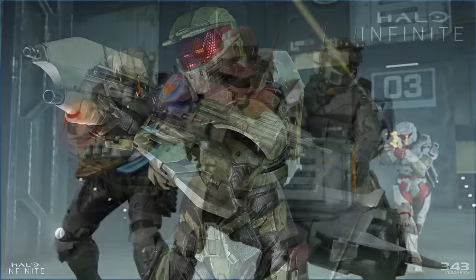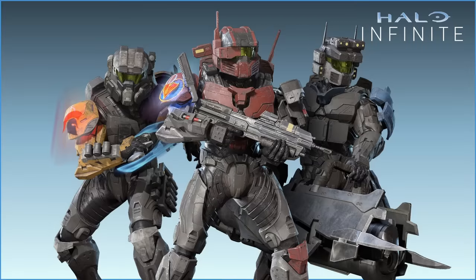Next, there are images of new store bundles based on Omega Team, with sets based on Leon, Robert, and August. Not many details are given, and people are skeptical these could be kits — which would be disappointing, as the armor looks amazing. The helmets and shoulder pads look great. They're likely 3 separate armor sets in a super bundle, probably costing over 3000 credits, though hopefully they can be bought individually.